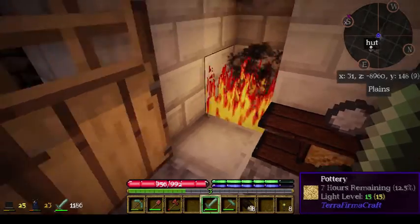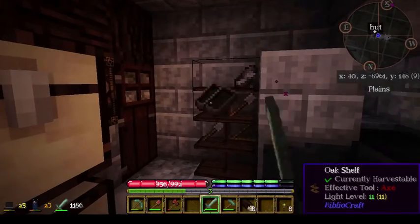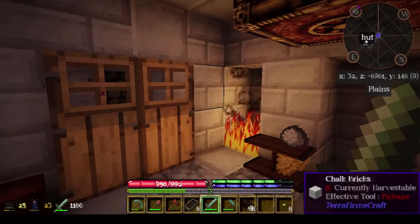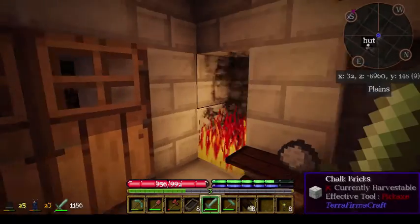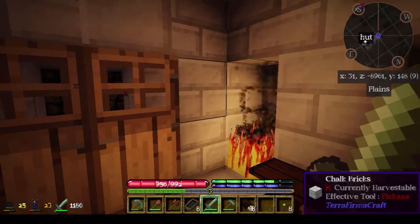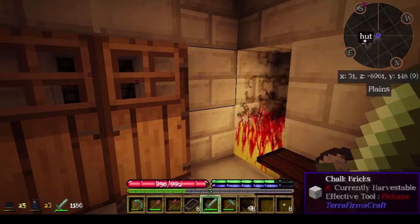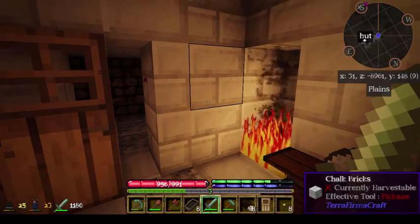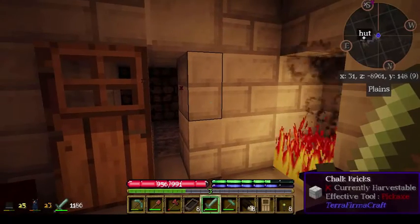So we'll be waiting until this melts, and then we'll be making a whole bunch of ingots. By the way, I've discovered another very useful tidbit of information when using a pit kiln inside or using it anywhere — don't leave your fire too close to your wooden doors. They have a tendency to catch fire. I'll be adjusting that later.